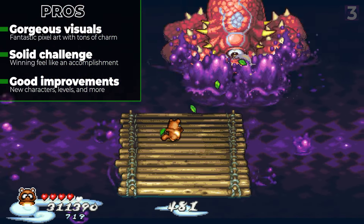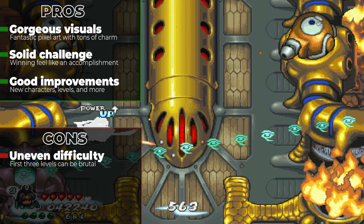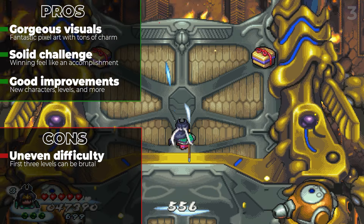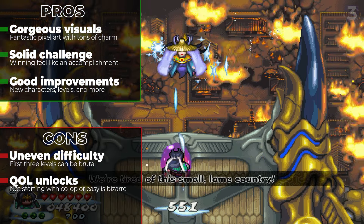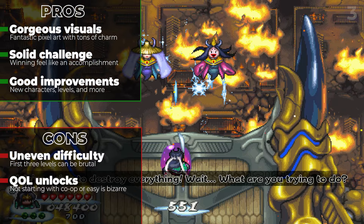When it comes to the bad — as mentioned, this game's difficulty is very high, which is fine, but it's also very uneven. I found the game's first three missions, particularly level 2, much harder than almost anything that followed, making it very difficult for newcomers to just jump in and have fun. Speaking of which, having to unlock co-op and easy mode is just a really odd choice. Yes, you can enter a code to get co-op early, but considering that's a core element of the original and the game is much more fun 2-player, gating both is bizarre.